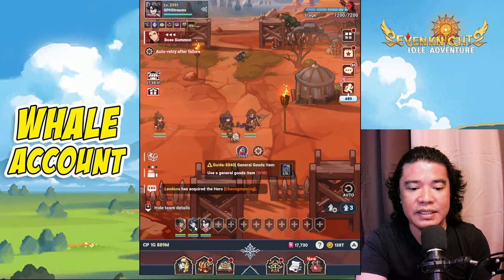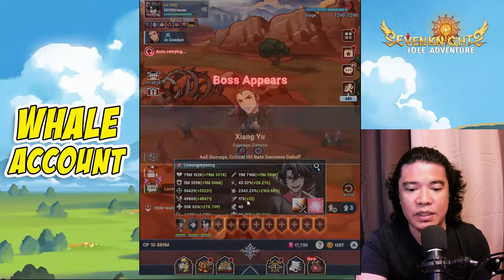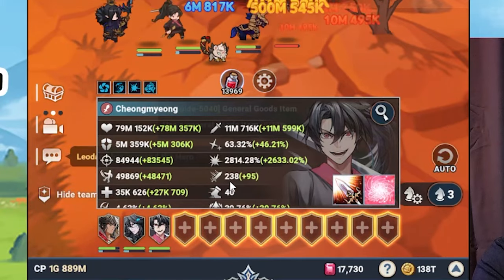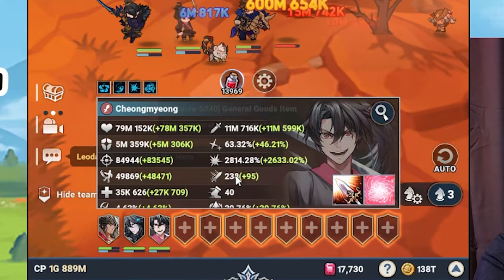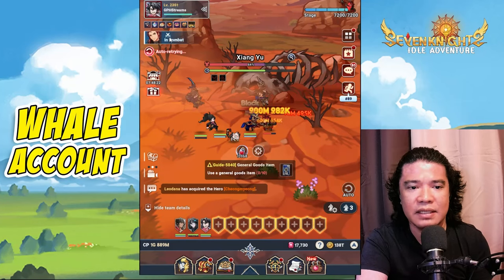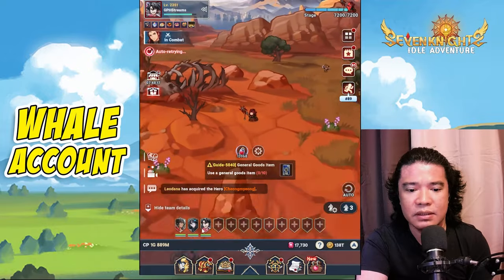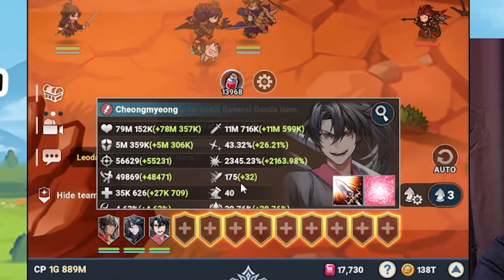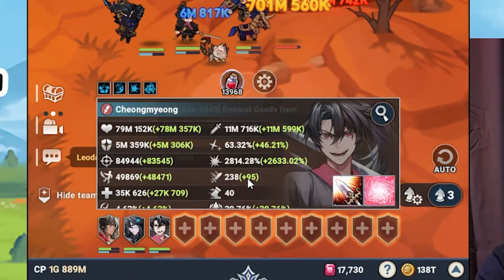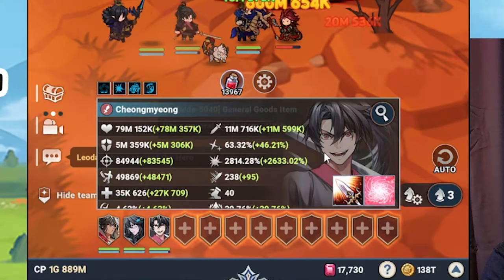Initially we have attack speed at 175. Let's summon the boss — the collab hero casts his active skill and it becomes 209, then 238. So Teo's attack speed buff does stack with this hero. Take a look at that — already 238!